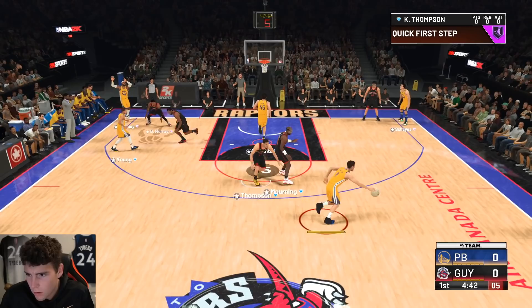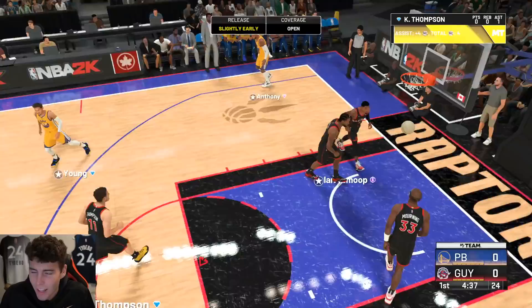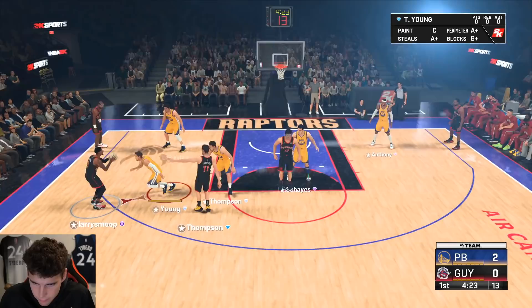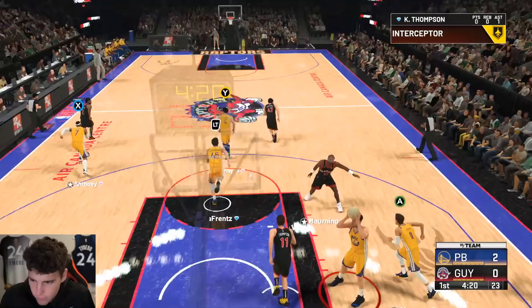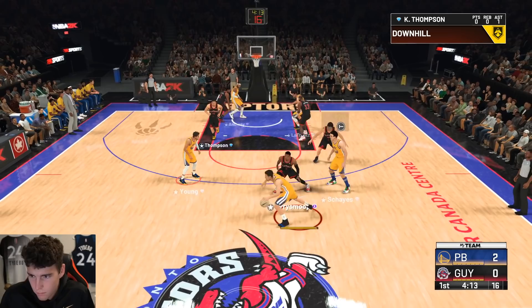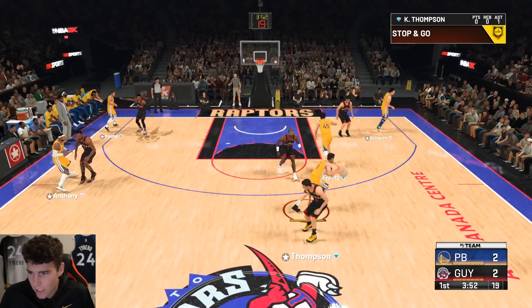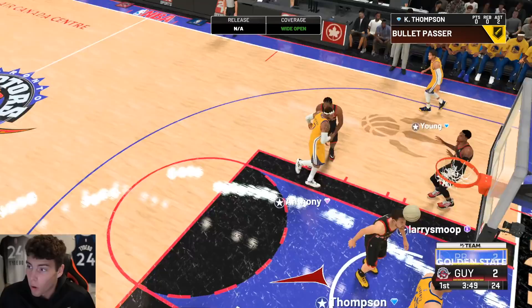Stop giving all the attention to Clay on the first possession — he's got dimer, he's got those badges. Look at Clay guarding the right guy — that's what you want to see out of Clay Thompson. I didn't touch anything and he's guarding the shooting guard. Movement is not going to be an issue for Clay at all — just watching him move here, that's not going to be an issue. Let's get some two-man action going.